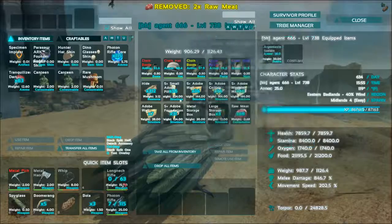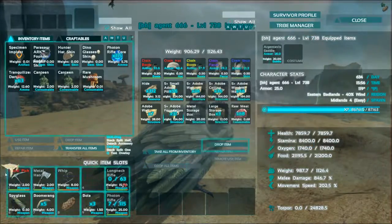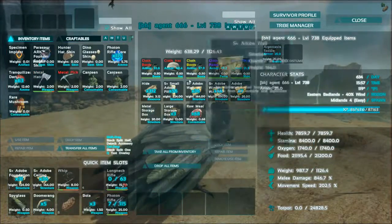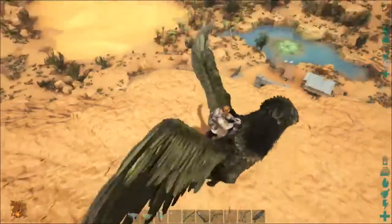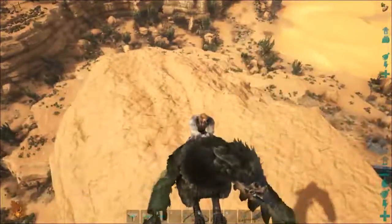I have somewhere around 31 foundations, 36 ceilings - actually 56 ceilings - and 56 pillars. So I want to build a cool looking base up here. I'm not entirely sure what I want to do exactly.